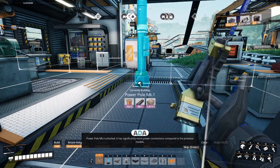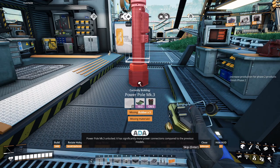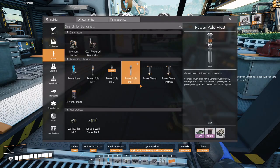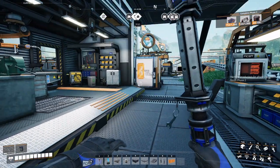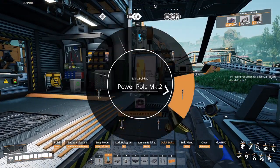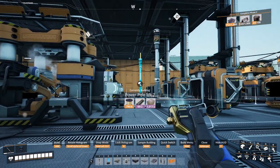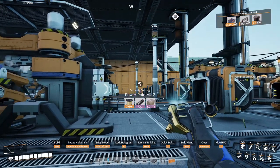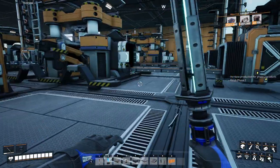Power pole mark three unlocked — it has significantly more power connections compared to the previous models. What do we need for these? More rubber. We're not getting rubber anytime soon, but we can upgrade everything to the mark II power poles. We could redo our power grid.